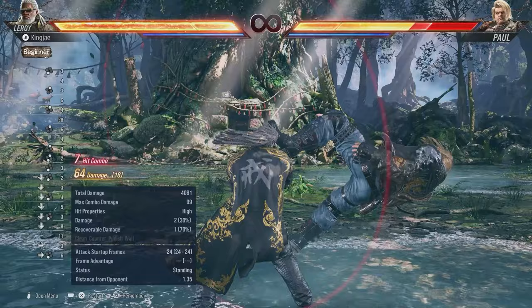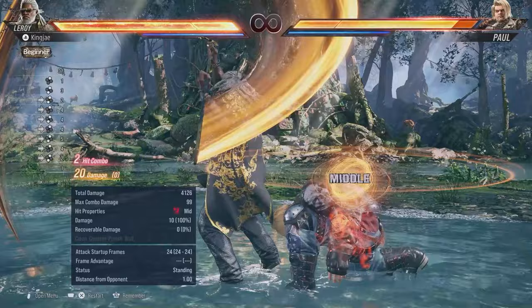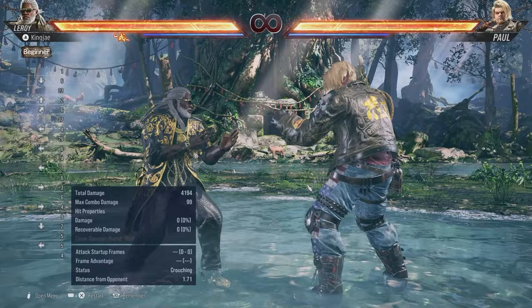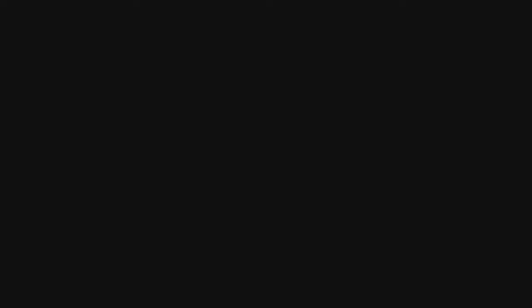For the cane combo, you'd sidestep, 3-4-3, down 3-2, then try to get the dash — though that one's pretty hard. The orbital combo would follow the same structure. That's the combo section in terms of heat stuff.